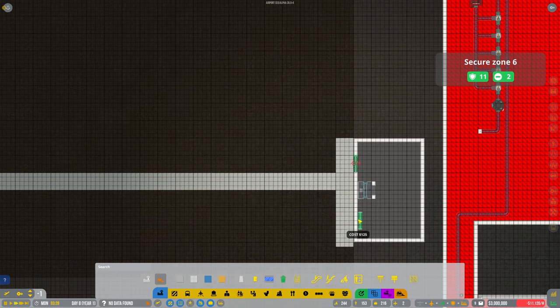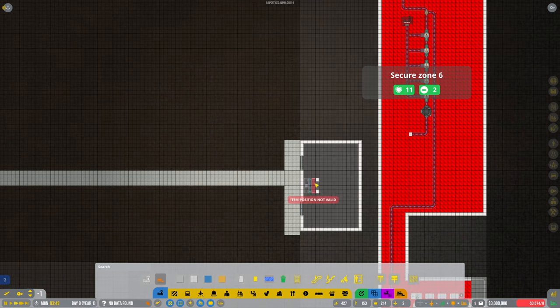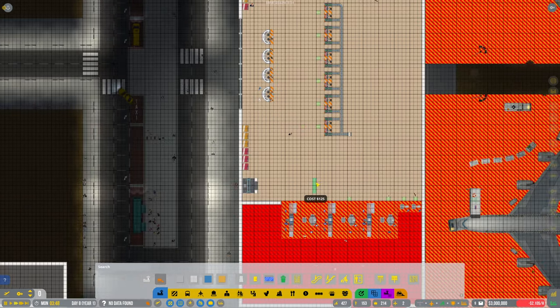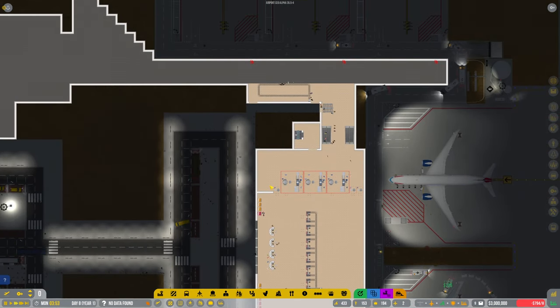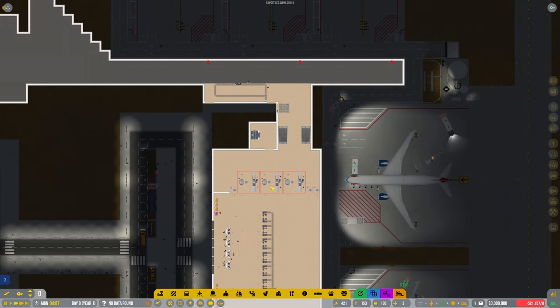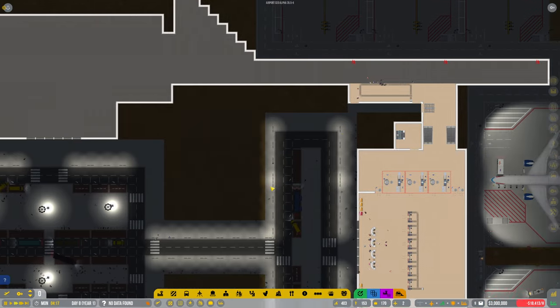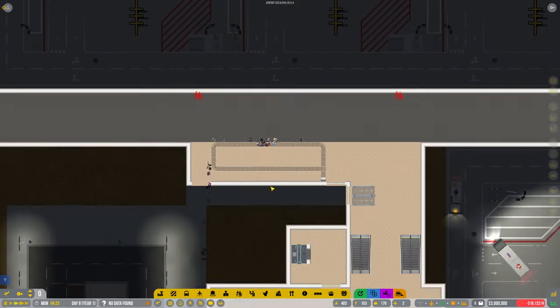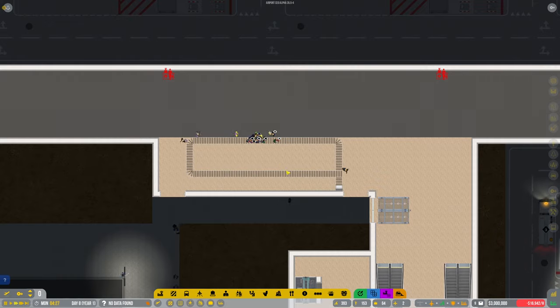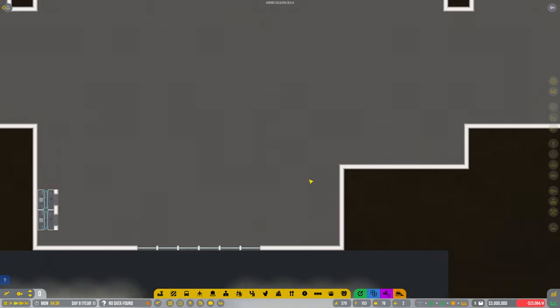Doors — here we go. So they walk down here, come into there, go up to the escalator, and then they get into this area. I'm thinking — they're going out of the building? They're not even going through. So they're collecting the bag and then going out. It's downstairs — no, upstairs, sorry. Oh my god, I'm losing the plot.